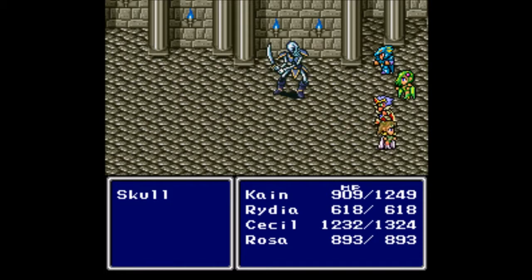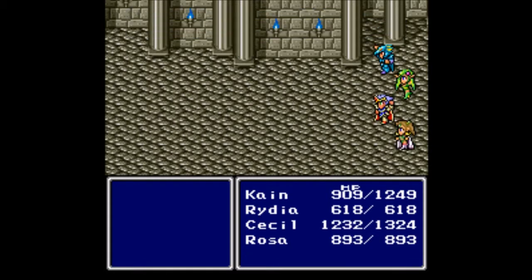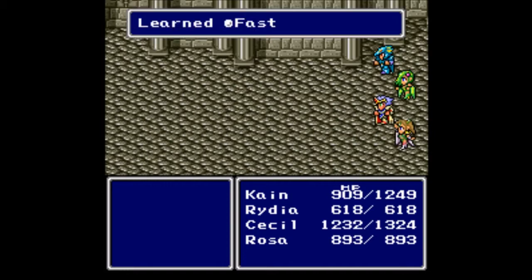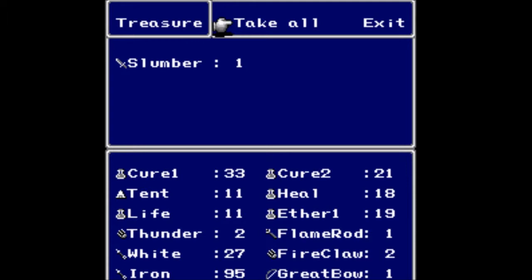Aim away. Damn, that's a lot of damage. But for that value you get 925 gil, 2,105 experience, and Rosa has gained a level. She's learned Fast. Thank you for that. I did want that.